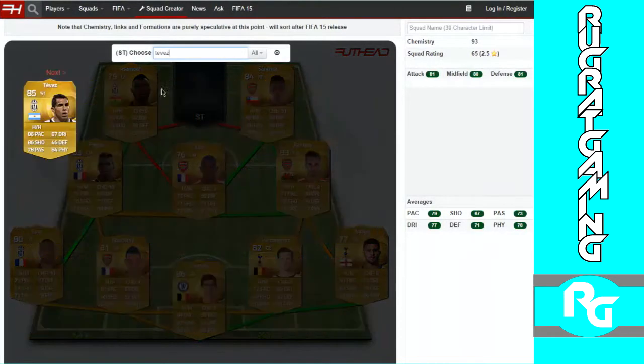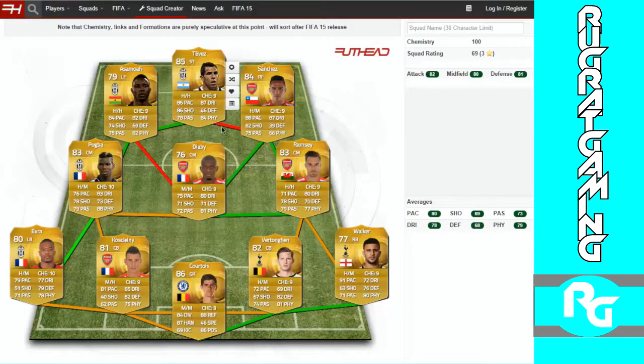Up front we've got Tevez — someone I really look forward to trying out in FIFA 15. He's got really good pace, amazing dribbling, probably one of the highest shooting stats in the game at 86, which is really really good. 84 physical, 78 passing — he's a really good all-around striker so he can do anything up there. And yeah, that's the team.